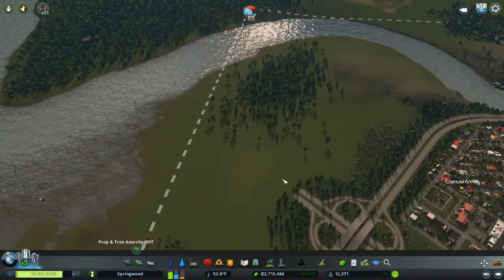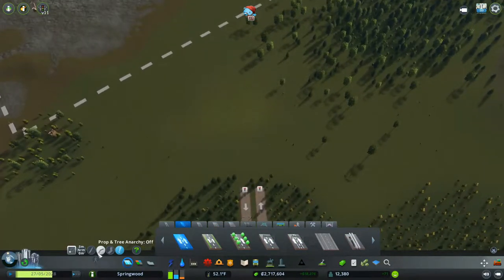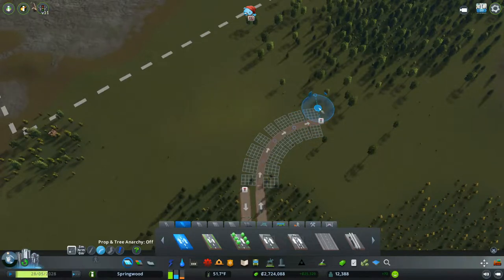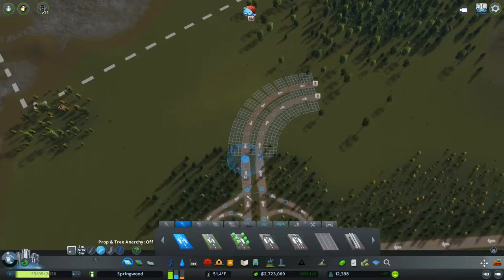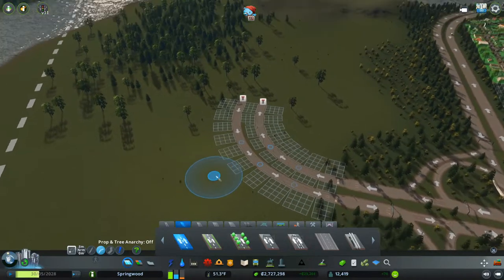I'm not going to extend this highway out this way yet, because we're going to have a canal that goes right in here. We'll adjust that accordingly once we get this square unlocked — I think we need 16,000 for that next square. Let's go ahead and take a look at this. Looking at my road here, I'll go out 20 and 20, do an easy 90 degree — 55 and 25.